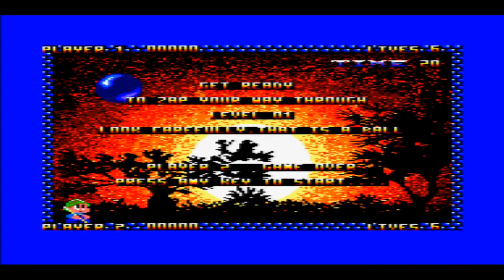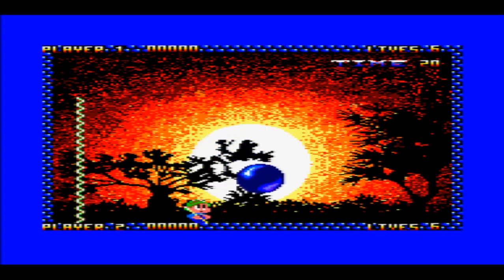You get three-letter passwords at the end of levels that you can type in, so you don't have to go back to the beginning all the time. I'm just putting random ones in because I don't have a code. So, get ready to zap your way through level one. Look carefully — that is a ball. Okay, well, thanks for that.